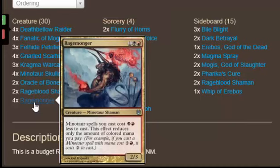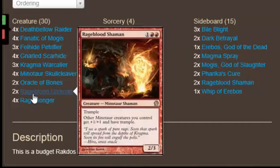Rage Morgers because he reduces the cost of our minotaurs and makes things easier to cast for us, especially since we only have 22 lands in the deck. 2 copies of Rageblood Shaman because he's not really that necessary — I play 2 main deck, 2 side, but you can change as much as you want. He's a good card; trample and +1/+1 is nothing to scoff at.